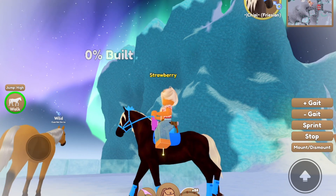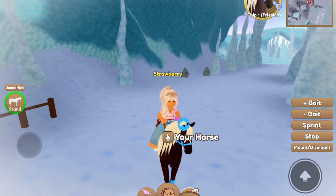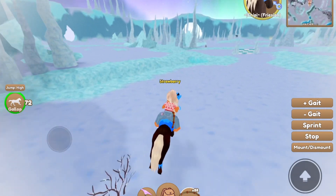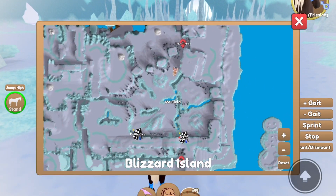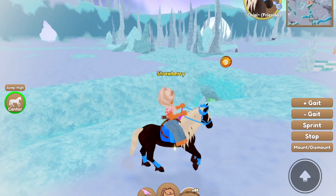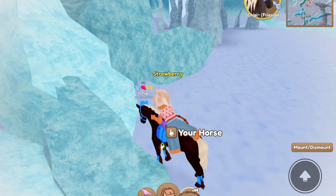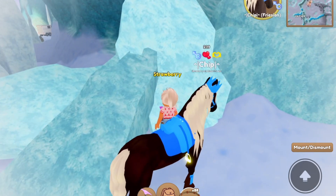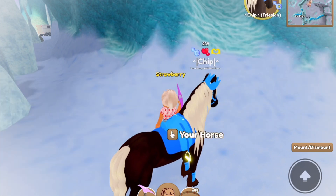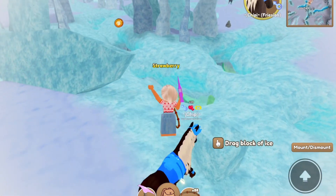So as you can see, this horse is in my way, and as you can see, that is zero percent built. To get the ice cubes, you have to find needle chunks of blocks. Where I am right now is at the travel trailer. Here's a piece of chunked ice. The best place to get them — where a lot of the chunks of ice are — is in the ice field.